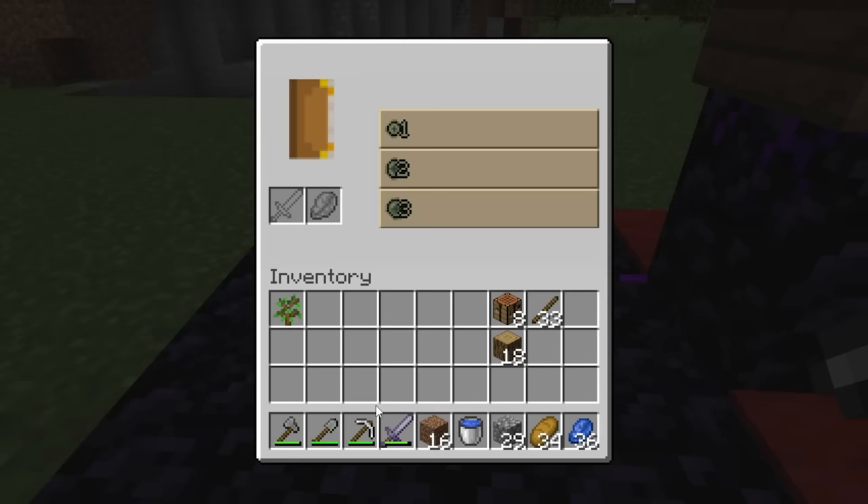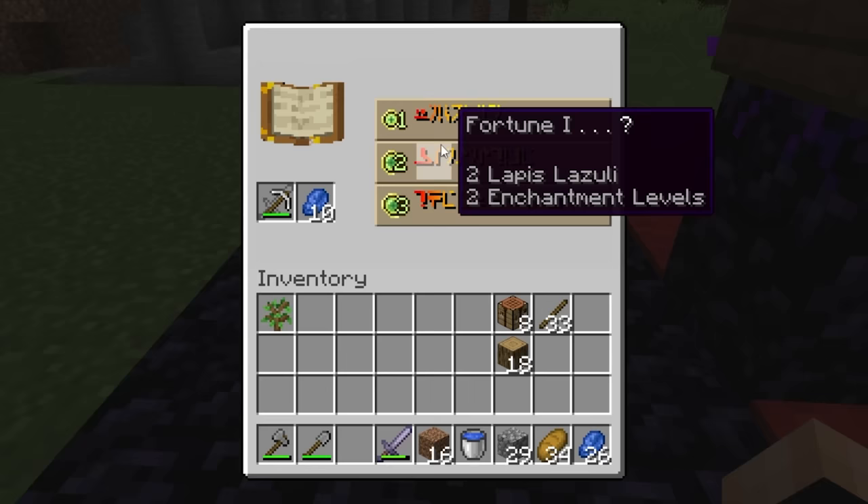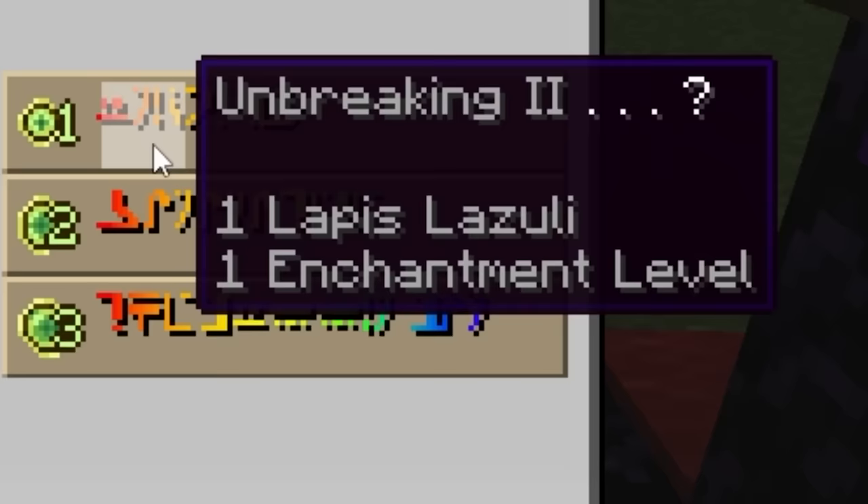This is not a normal enchant table — when we right click it looks a little different. We put the pickaxe in and 10 lapis. These are different enchants! In this goofy table — I'll call it that — the easy one gives us Unbreaking 2, Fortune 1, and Efficiency 5 for only one level. Oh, and we got a special enchant: Capture!